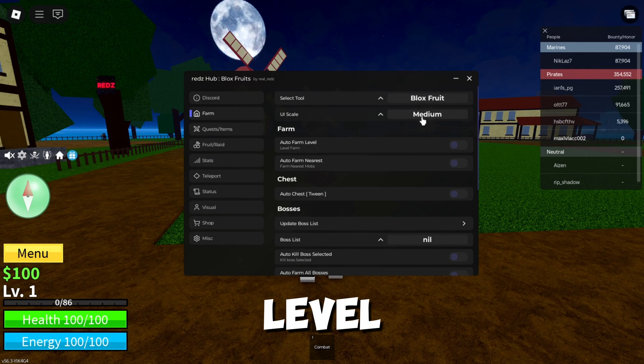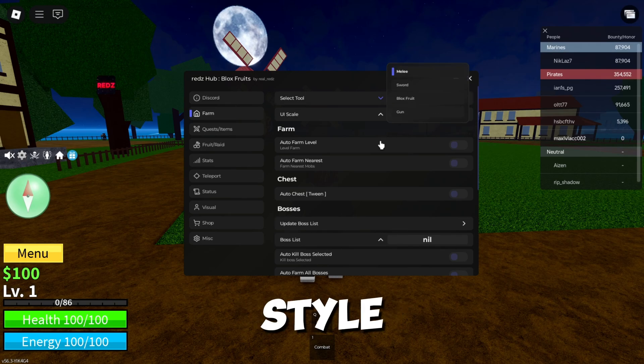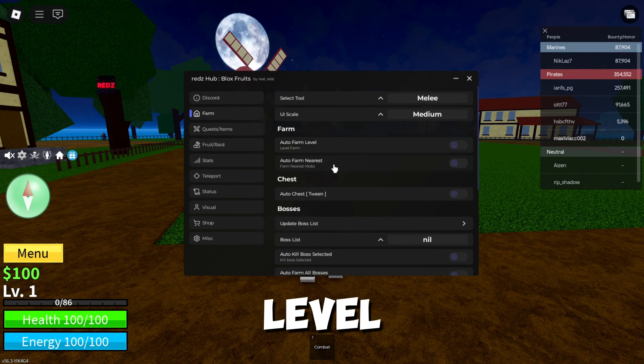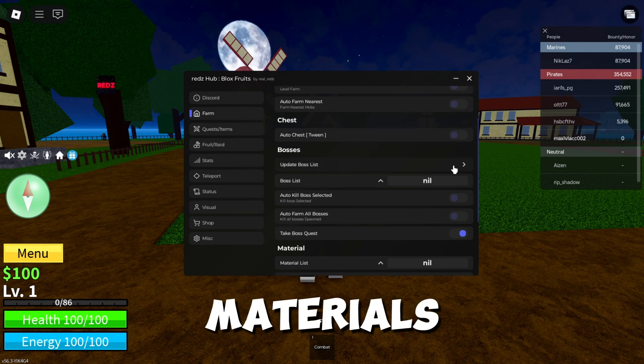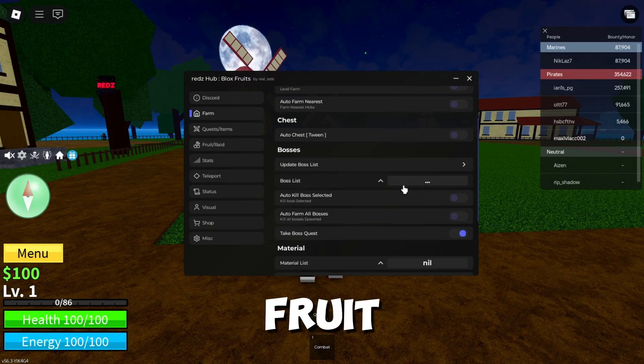Here you choose the tool that you will use to increase the level or combat style. This is specialized in modifying the size of the script list. It contains the farm level tools, collecting boxes, killing bosses that are on the map, collecting materials, and also auto mastery skills for gun and fruit.